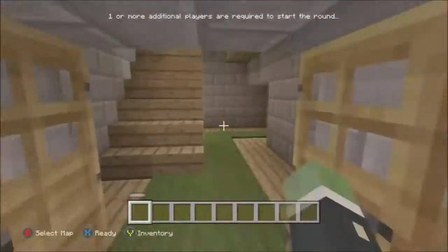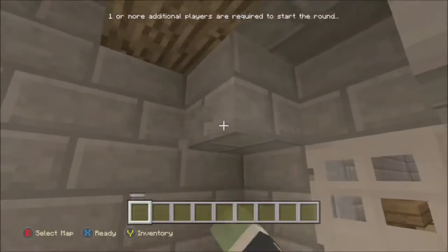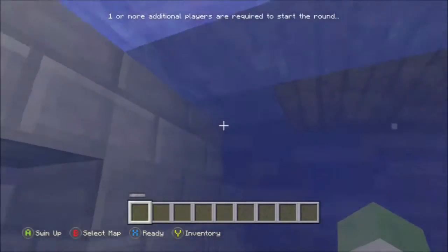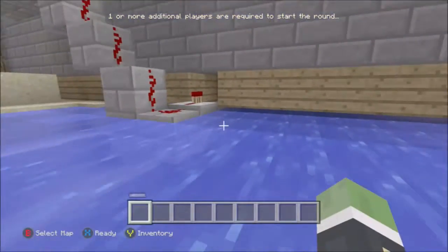The best way to do this glitch is to go in your private game on yourself so it doesn't start up the game. Come into this little building here — the doors are always open for you so you can actually go in there without having to press any levers.